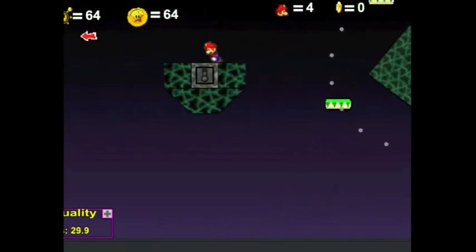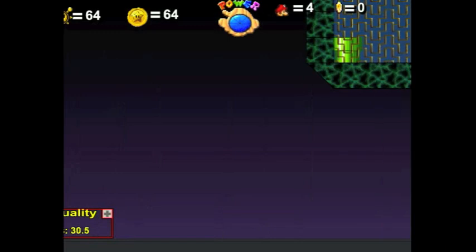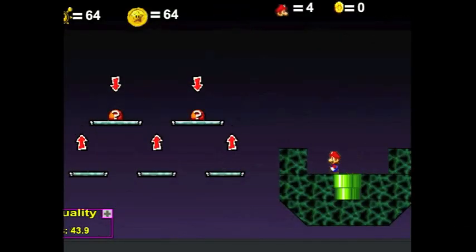Here is the cannon to the next part. This part is much easier. Just fire through the arrow up over here and suddenly you're underwater. You can drown in here because there's no coins. And this is where it spits you out.